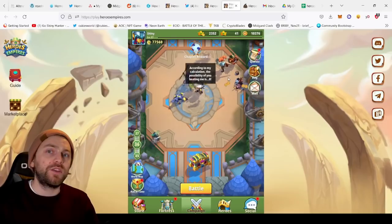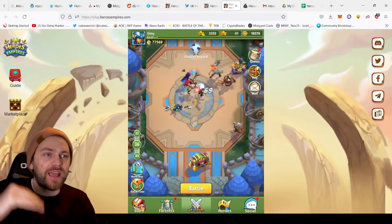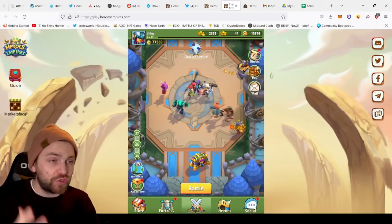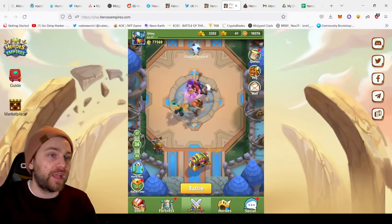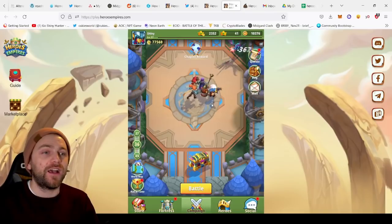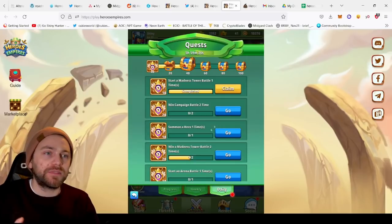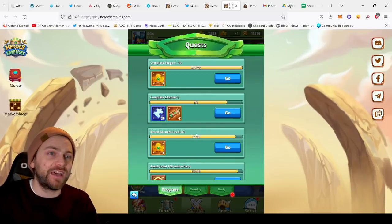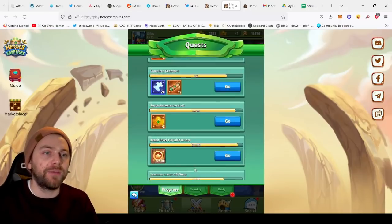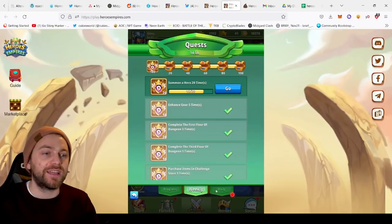From there you can level your characters up using Coin, which is a free currency. You will need to use HE to level them up past a certain cap, but if you are playing just to earn HE and complete quests, you don't have to worry too much about that. You should be able to put some of your HE back into that from your progress, because you'll get random amounts — three HE here, two HE there — and you'll also get fragments as you complete some of the early chapters.